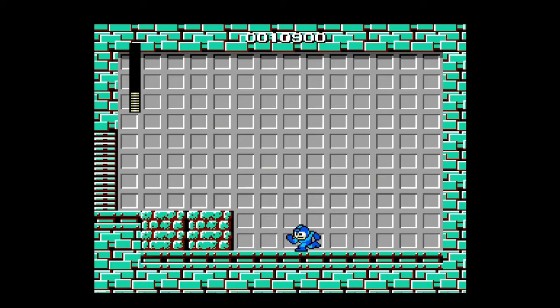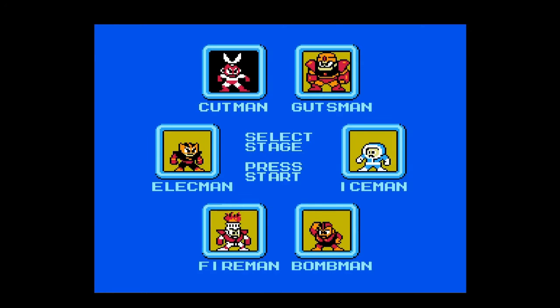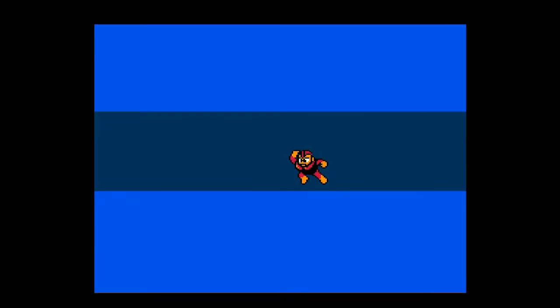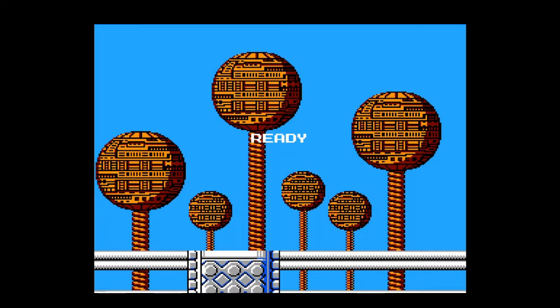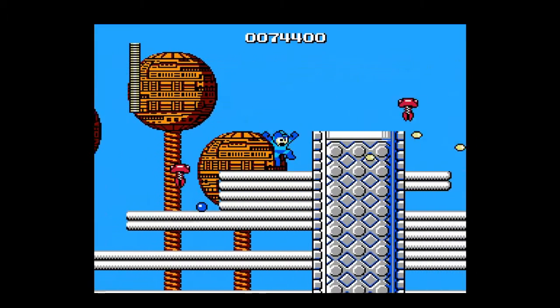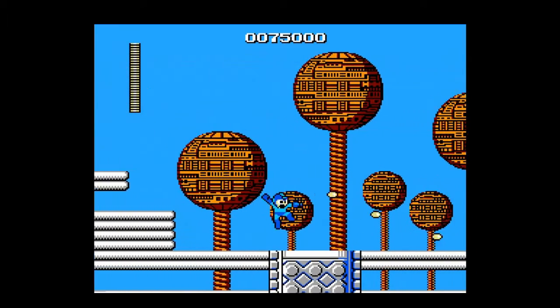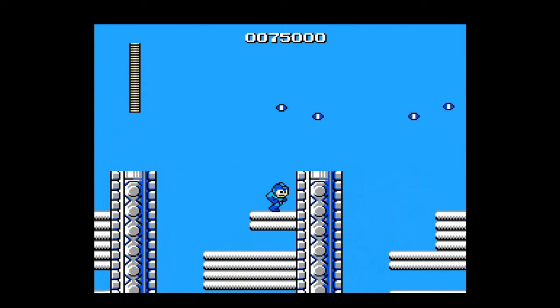We can't do anything with those rocks yet because we need a weapon you can get later. When you destroy Robot Masters, you get their special weapon — though the game doesn't say that at all. You can only equip that special weapon by pausing the game using the start button and selecting it there. This game has no indication telling you how many weapons you have or letting you know you got one. A lot of people played this back in the day not knowing Mega Man takes their weapons.